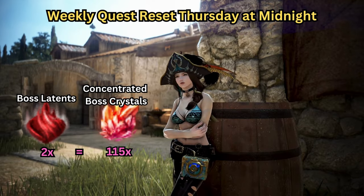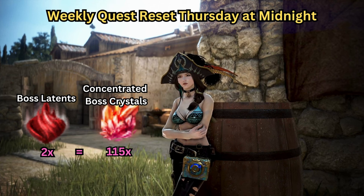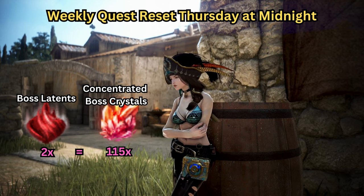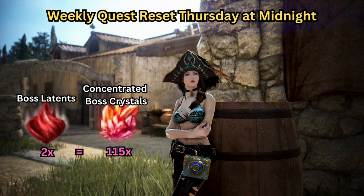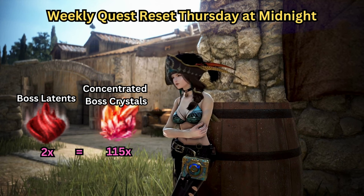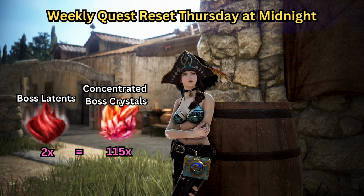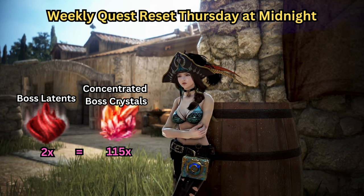Once you kill your chosen boss and get your two latent auras, you can then complete the quest by talking to Jatina. She will give you 115 concentrated boss crystals for two latent auras — each weekly quest will reward you with 115 concentrated boss crystals. These boss crystals are one of the key ingredients in making your reform stones. Also, this weekly quest resets every Thursday at midnight.